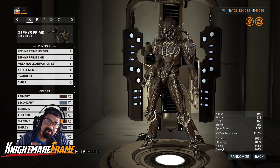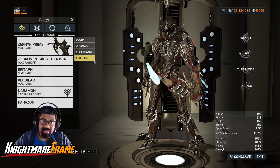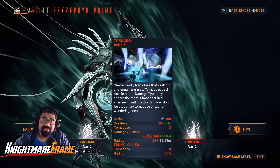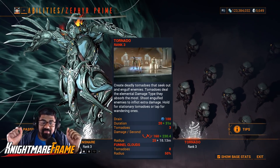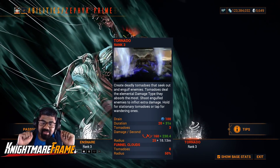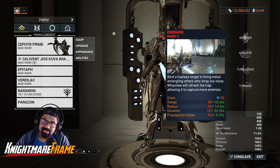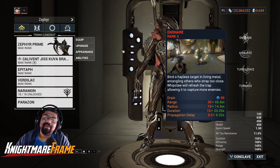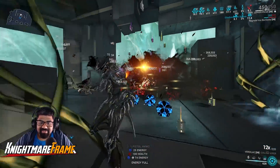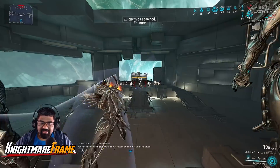Here we are with Zephyr — this is the second synergy I'd like to show you, using a similar Vertilac build as the Ivara one. What makes this different is I'll be running the Funnel Cloud augment. Tornadoes distribute damage, status effects, and increase your Critical Damage output, but they do lift up and drag enemies. Funnel Clouds will not drag all enemies but will make them smaller, increase the number of tornadoes, and if you combine that with Ensnare, it concentrates damage so much that you'll one-shot things.